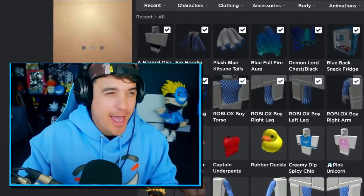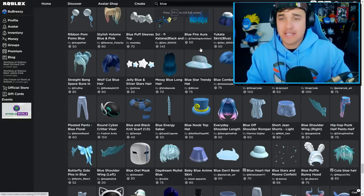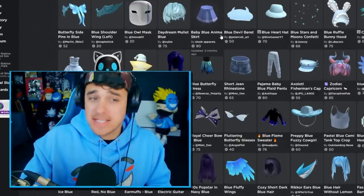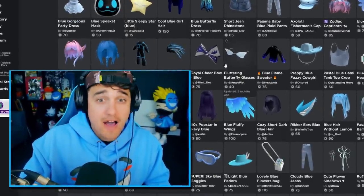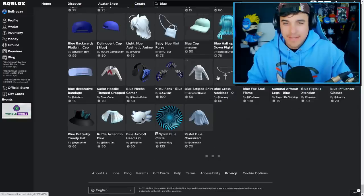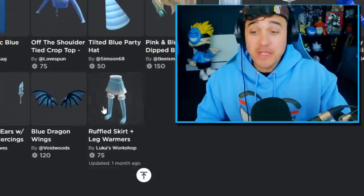I just found this fur coated hood — pretty nice, and it's blue, so I'm gonna buy that. Now we need to buy some pants or shorts or even a skirt, just something that makes our lower half look more blue. Okay, I'm definitely buying those.